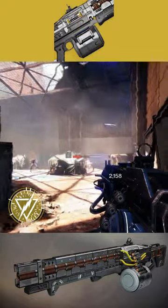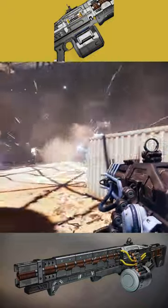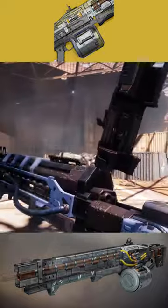The exotic perk on this weapon allows kills to generate a lightning AoE effect. This weapon also has Lightning Rounds, a perk which allows the weapon to fire faster and become more accurate the longer the trigger is held. It's also worth noting continuous damage will generate the lightning strikes effect.